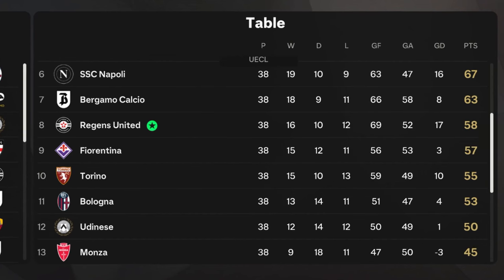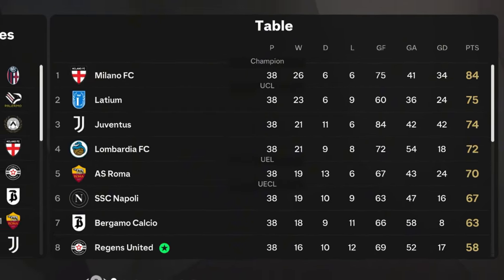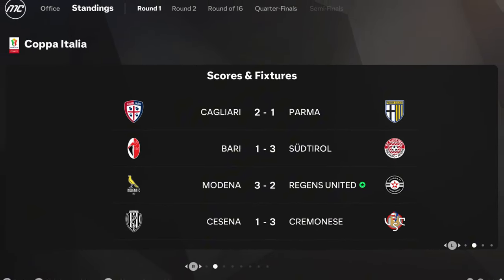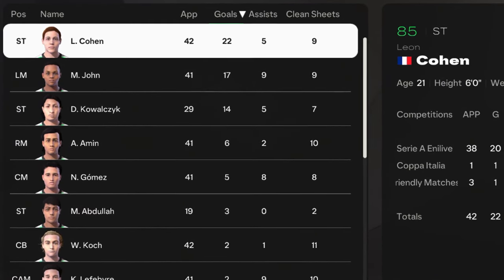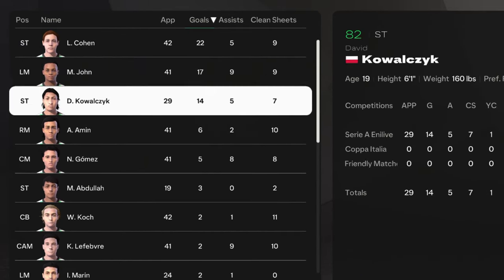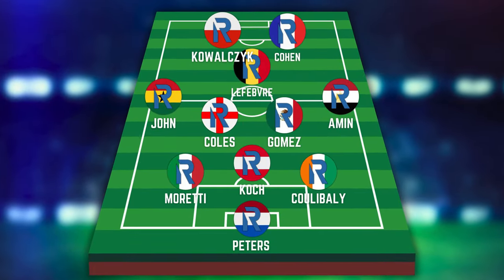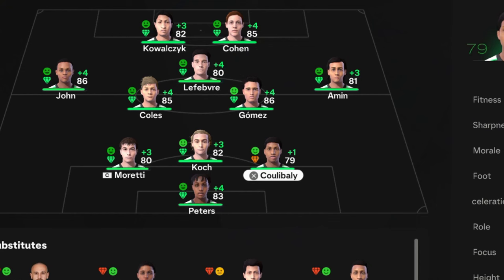Our first season in Serie A and we finished eighth — a pretty decent result. Milan won the league, Juventus took the Coppa Italia and we were out in the first round again. Leon Cohen was the best scorer with 22 goals and 5 assists, Maxwell John contributed 17 goals and 9 from left midfield, and Kovalchik did a decent job in 29 games. Koulibaly and Lefevre stagnated in their development — we need to replace them next season.